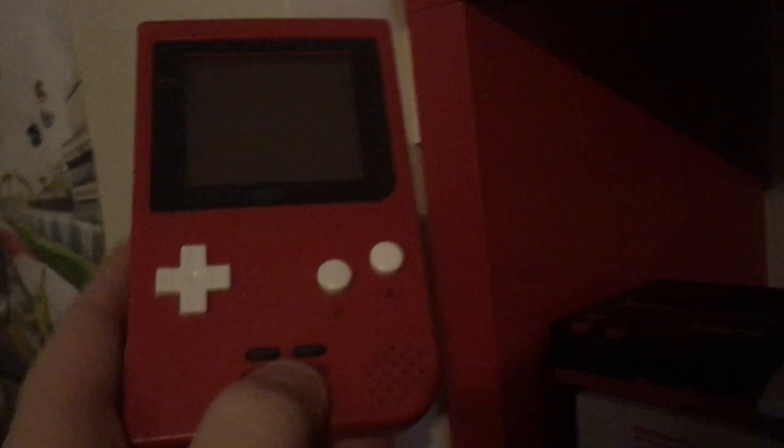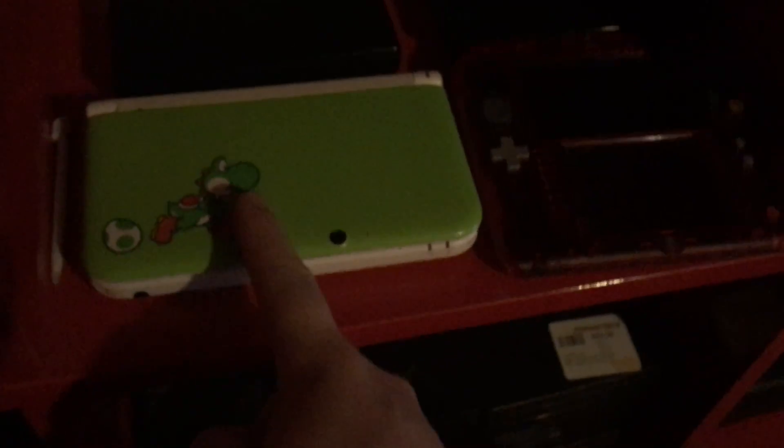Down here we've got a Game Boy Pocket - this one has a custom etching on it, a little Charizard. It's a red refurbished Game Boy Pocket. We've got ourselves a nice pink Game Boy Color. This isn't my GBA SP but I've got a gold GBA SP coming in the mail - hopefully today or tomorrow. And a regular Game Boy Advance - very finicky, if you touch the game at all or shake it too much the game will freeze. Over here are my DS consoles - two DS Lites, one that works and one that doesn't. A DSi XL, a regular 3DS - just a regular black one. Special Edition Yoshi 3DS and the Special Edition Pokemon Red 2DS.